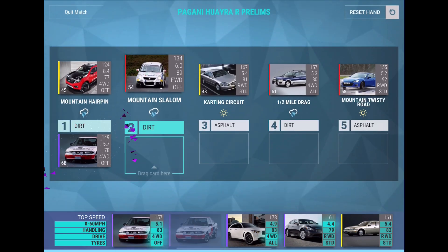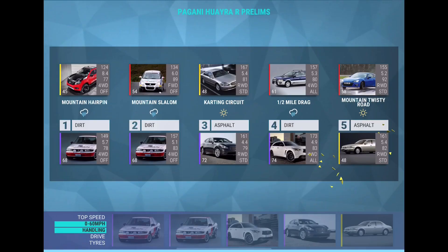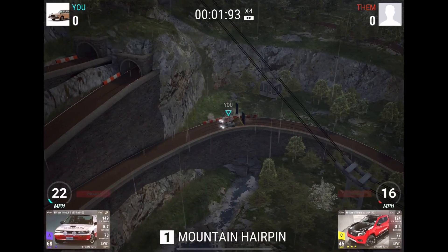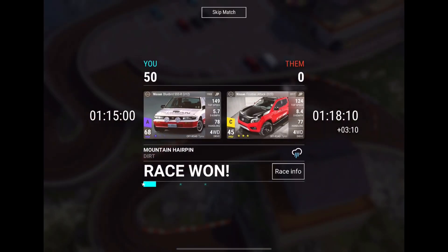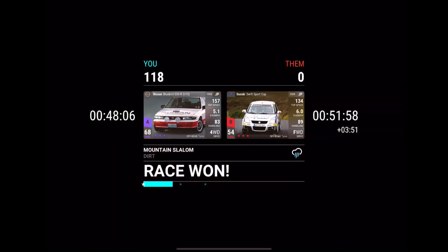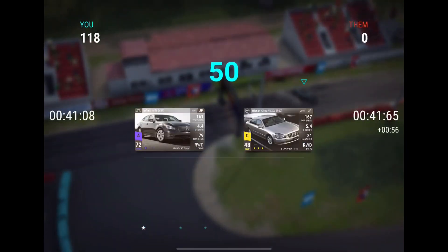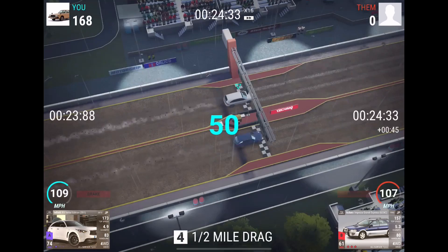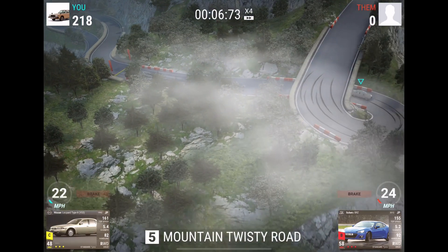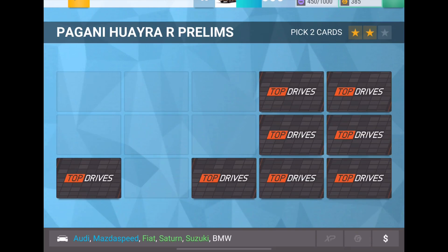Okay, but this should be good — we can win hairpin, mountain slalom's a win, another win. Karting circuit I guess we win and we'll just have to lose mountain twisty road. Yeah, that's a pretty solid win which is good. Then right here will also be a win with some bonus points, 68. The M56 should win karting circuit. Then right here our Infinity will beat the Subaru. So yeah, the Infinity probably is the way to go — those Nissan off-roaders don't really have any MRA. Right here we'll lose but only by 50. Okay, that's not too bad. Just would have liked to keep the Subaru BRZ in my hand.